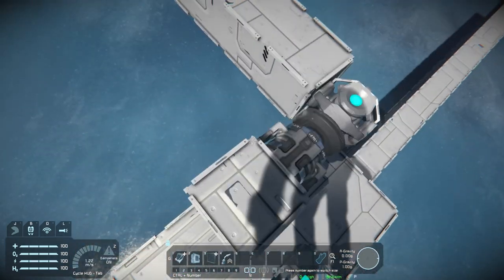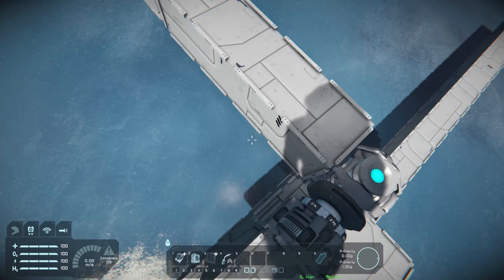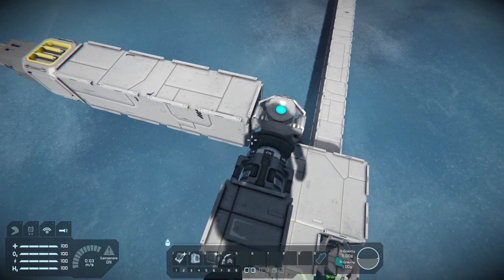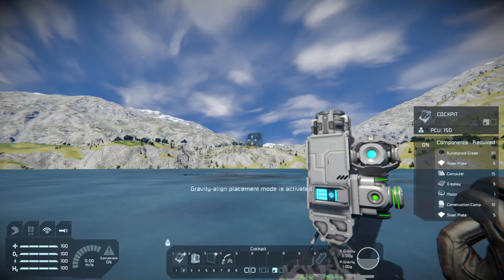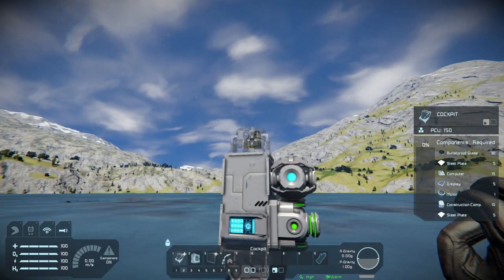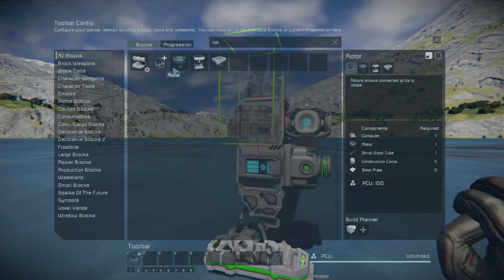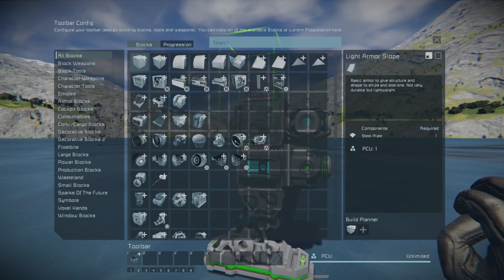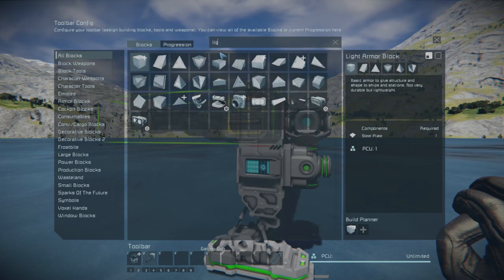To the modder who made this — I don't even want to attempt to pronounce that, I'll butcher it — thank you so much. So how does this work? First off, let me grab some parts. I'll grab a rotor — and you don't even need a projector, I'm sorry — so I'll grab a rotor, a gatling turret, and a light armor block.